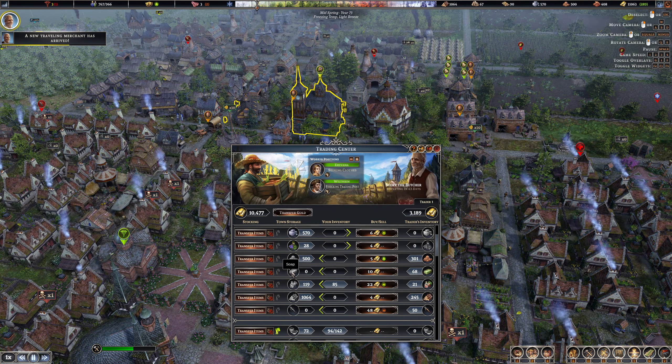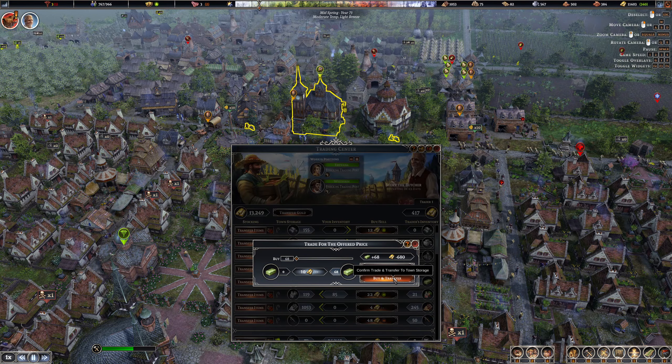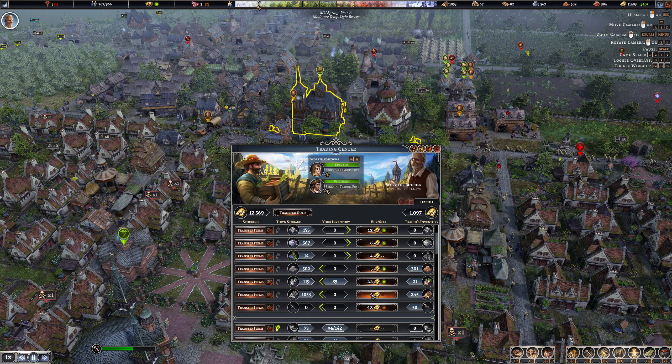We need shoes — yes, reduced rate, bring them in. Ooh, soap! Now is that an issue here — that might be our dysentery issue. Look at this, an increased rate — we're going to make all the money here! We're good, we're good. Let's just buy in some of the soap then — 68 soap. That should help us while we're here. I'm going to buy in a little bit more wood as well — they don't have a lot so we'll just take it all.